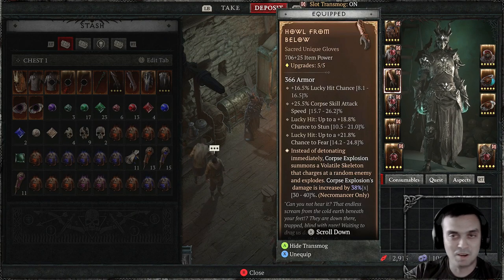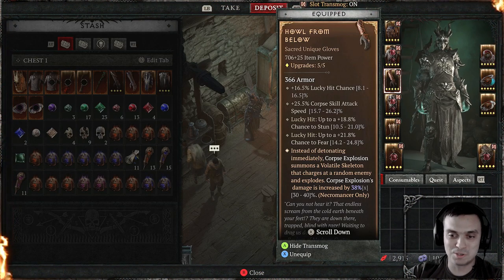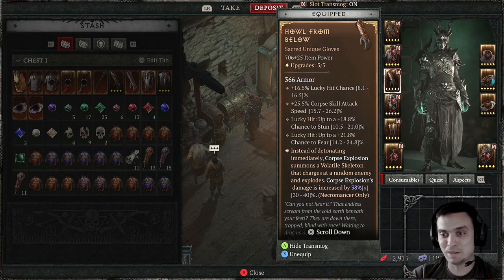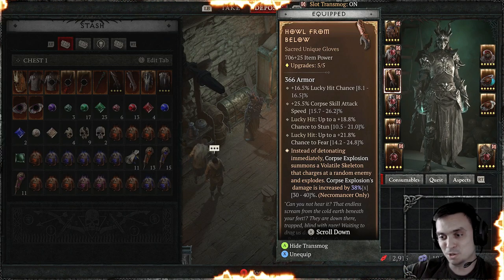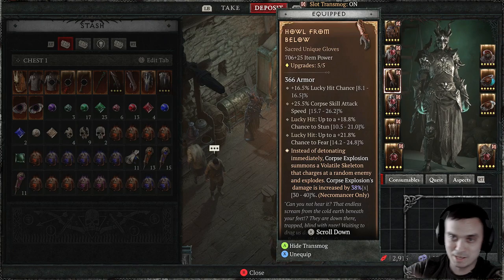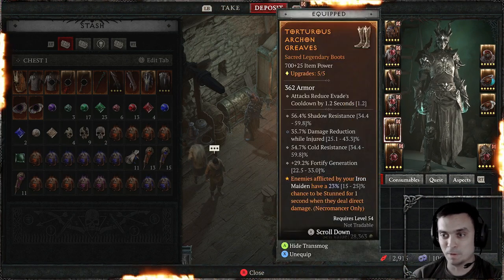My favorite — my unique gloves! Which makes the corpses stand up as a skeleton and run into your enemies. Really helps during boss fights, because sometimes you have your corpses away from the boss. You trigger them over there but they don't do anything because the boss is in a totally different direction. But if you use these gloves, those corpses will stand up and run into the boss, dealing damage.